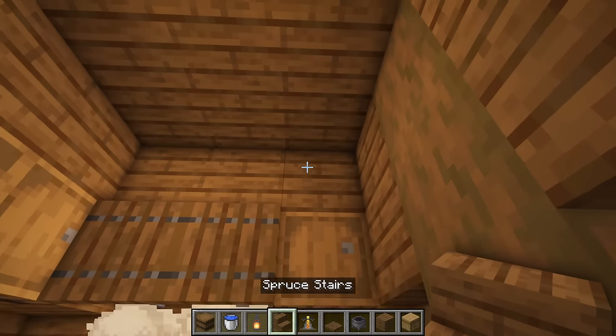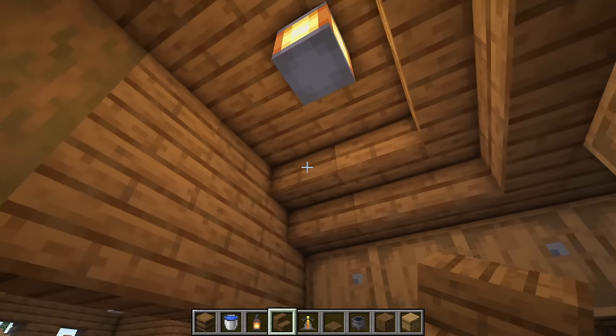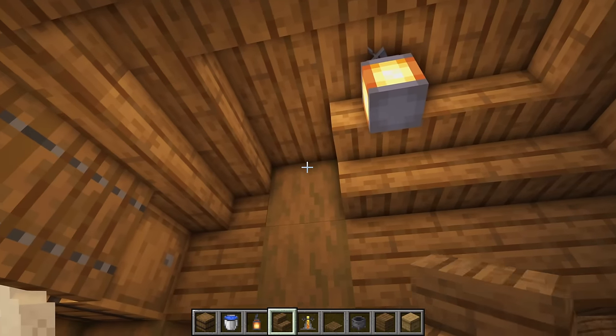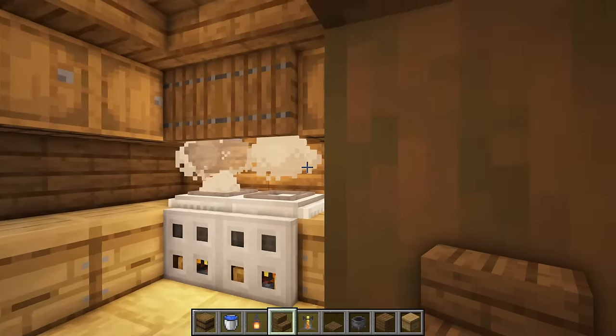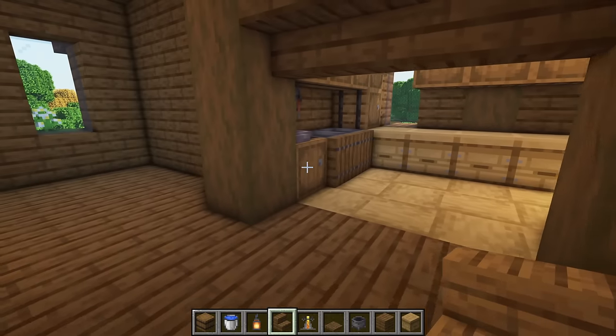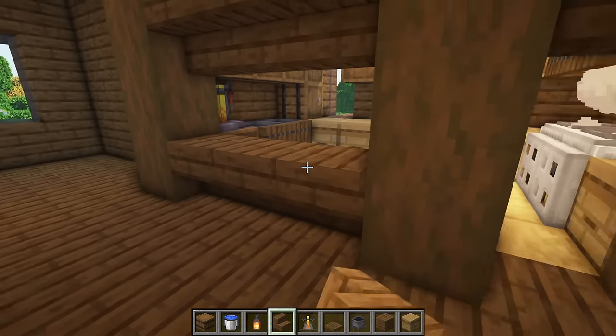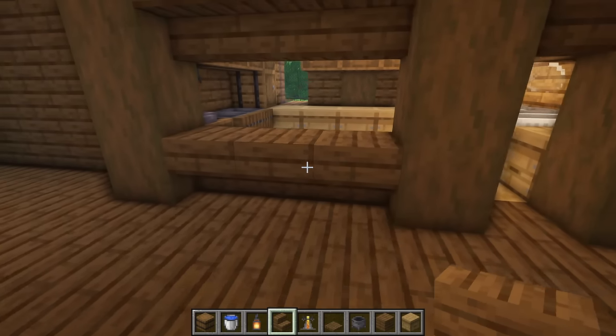Up the top here, place upside-down stairs and bring them all the way around to there, then place one, two, three — and there should be a lantern just in the middle to light up the kitchen. On the outside edge, place three upside-down stairs just like this to give a little window — a little serving hatch for food.